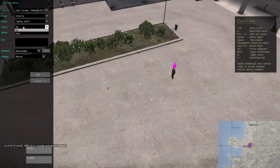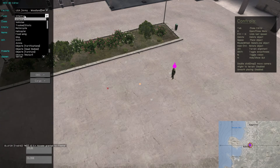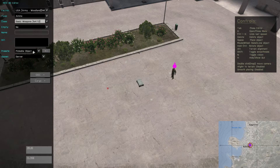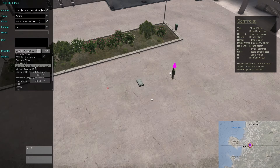I take US Army. In Type, I want to have Ammo. Class: Basic Weapons. Then in Presets, instead of Pickable Object, I choose Virtual Ammo Box System, VAS.